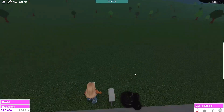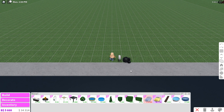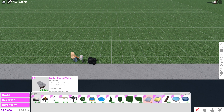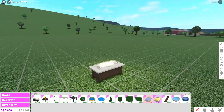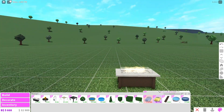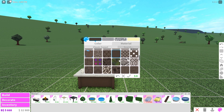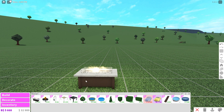I'm going to go into build mode and see what is new. We have a wicker fire pit table — look at this, it's so cool, it's perfect for like the outdoors. You can have some chairs around it. And there's a new wicker material! Is this actually a new material? Yeah it is — wicker! I actually love that material, I have that quite a lot in my actual house. That's going to be perfect!